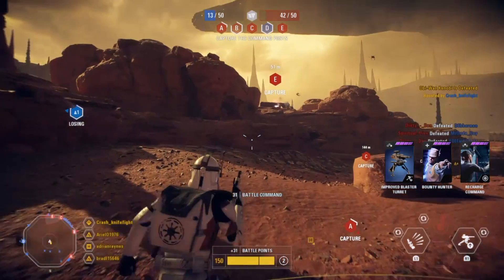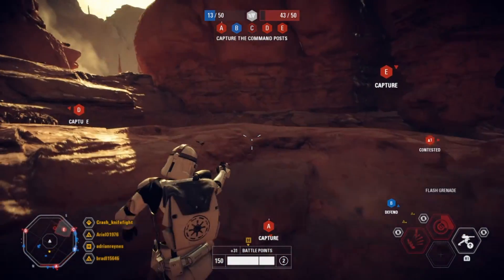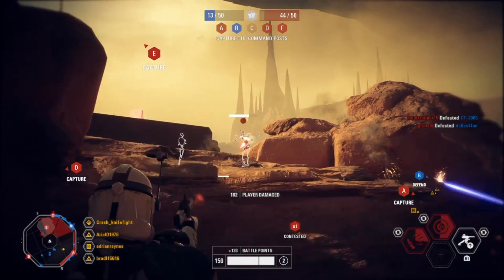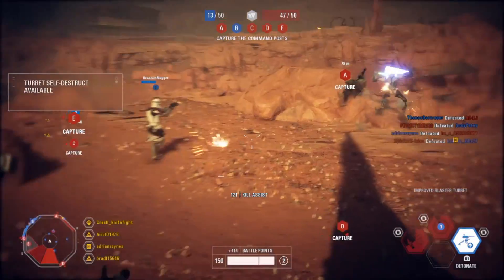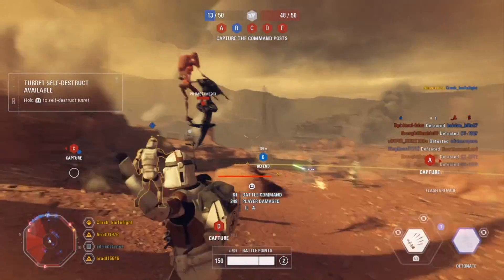Finally, the vibrosword, which I find to be the best part of the Commando Droid. The vibrosword melee ability has a quick animation and a short cooldown. It works really well when you can sneak up on an unsuspecting player, but you can also get some good swipes in against a hero — combine that with some good dodges and you might come out victorious. I managed to kill a couple heroes with this tactic.